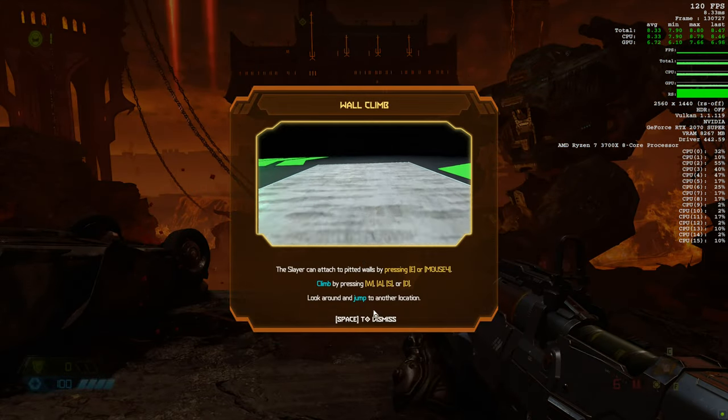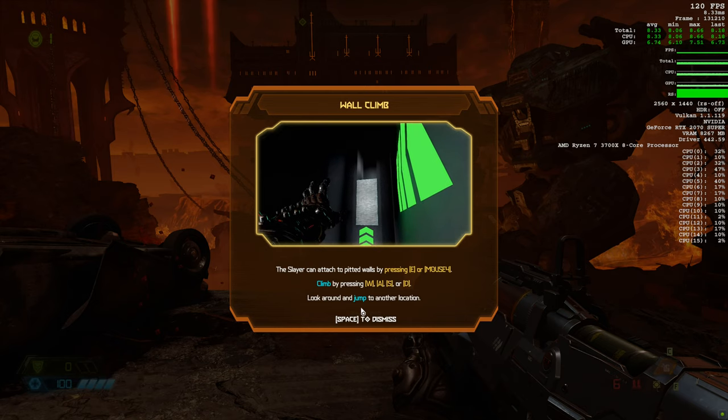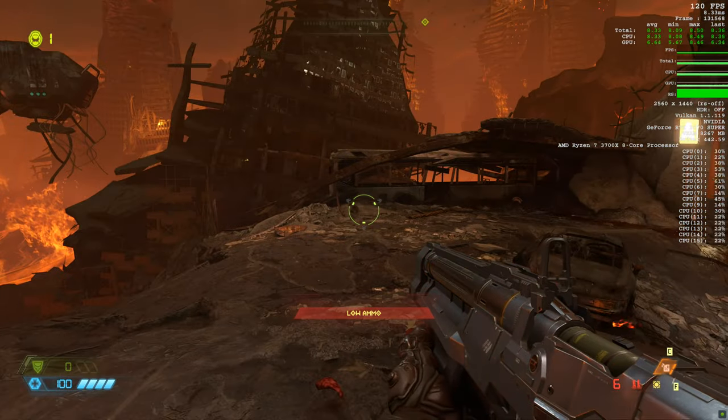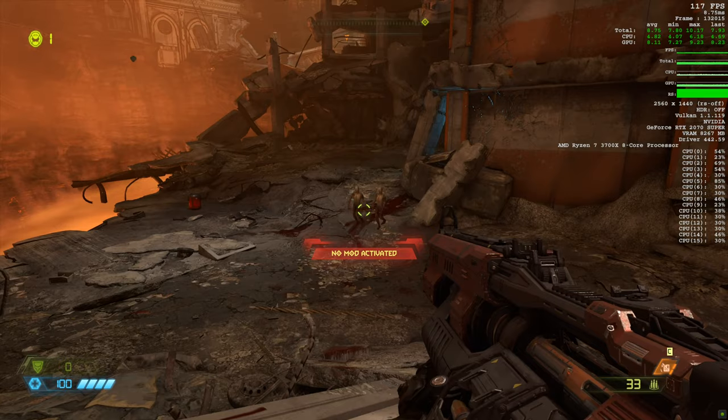The slayer can attach to pitted walls by pressing E or mouse button — climb using the WASD keys, look around, jump for another location. There's a little ammo here.